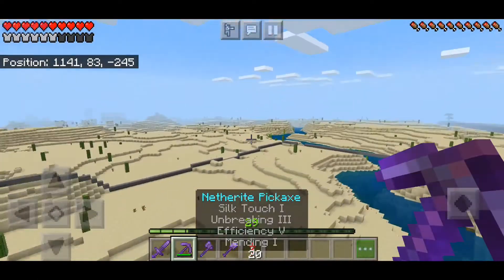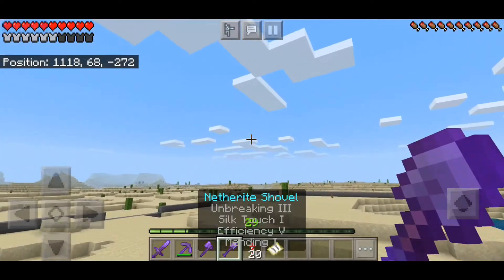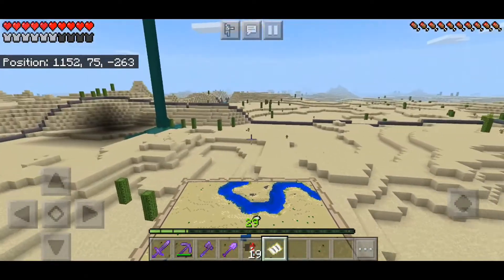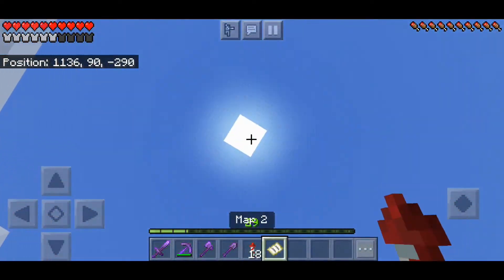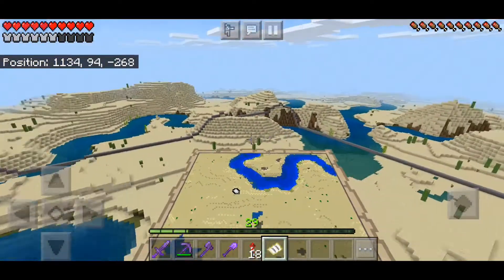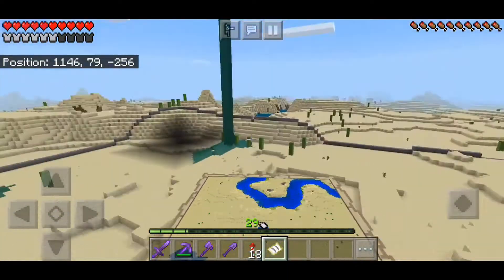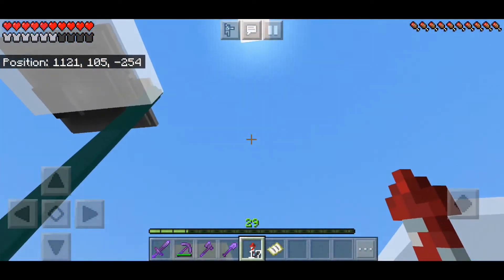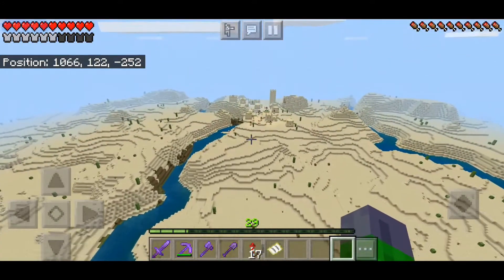This is my industrial district — I've marked out this area and I'm going to use it to build all of my farms, all of them. There's no way I can make any of these farms look good, so I'm just going to place them in one big area and call it my industrial district. Anyways, let's go on that mega stone mining session.